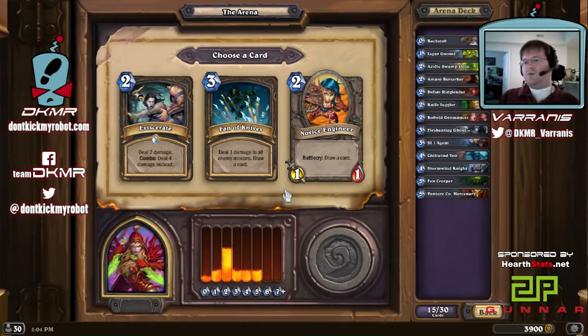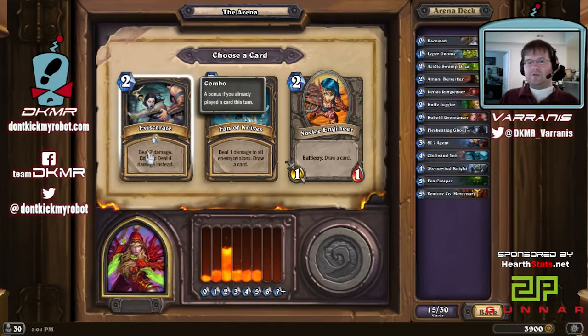Fan of Knives has more upside the more spell damage you have, but you are paying quite a bit of mana to deal a minimal amount of damage, so I tend to try to avoid taking these if I can. If you do have enough spell damage it can be a really powerful card. But Eviscerate — as we mentioned earlier, one of the reasons why we're playing Rogue — is one of the better removal spells in the game. We're definitely taking the Eviscerate here.